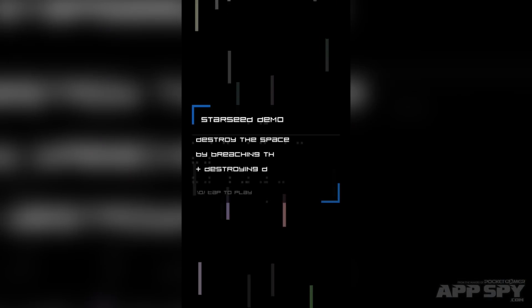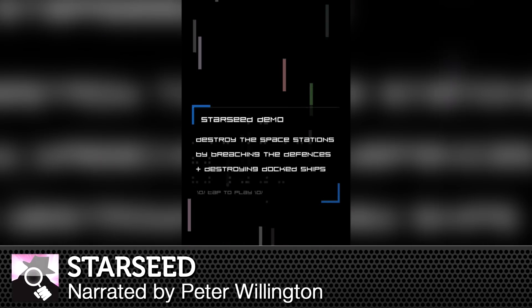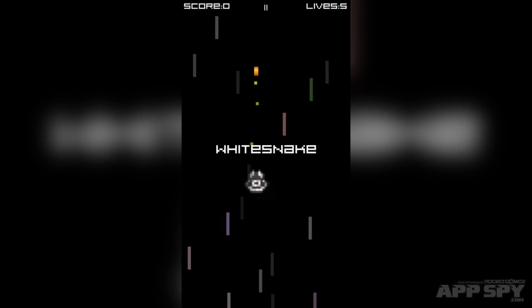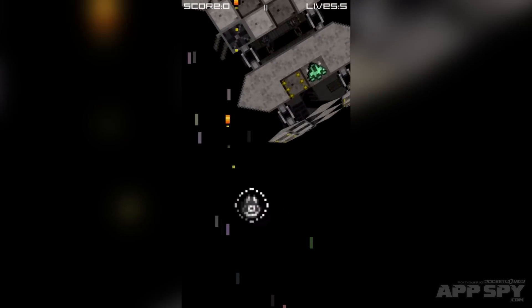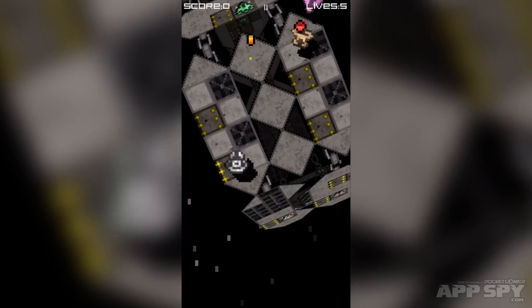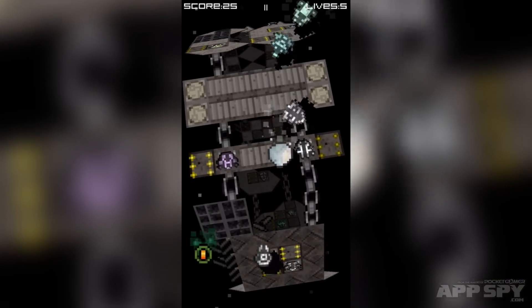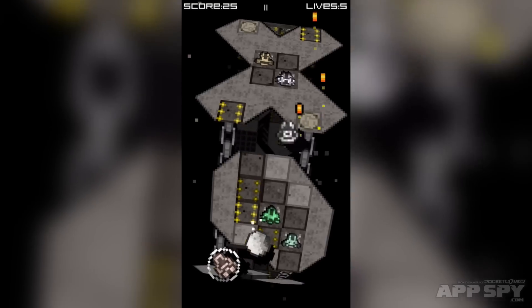Hello there, Apps by viewers. My name is Peter and I've got a hands-on preview for you. This time it's Starseed — specifically the Starseed demo, because this is an early preview build. The game is from Shane McCafferty, who you might recognize from an extremely popular word game called Krobble from Fuzzy Face Studios. But this certainly is no word game — this is a shmup.